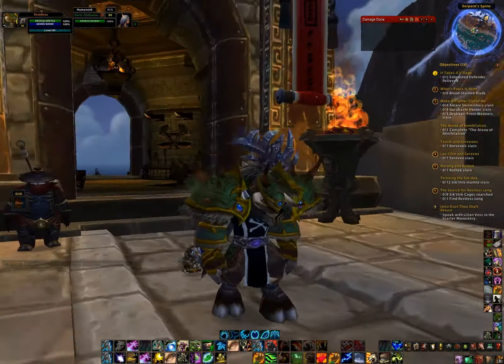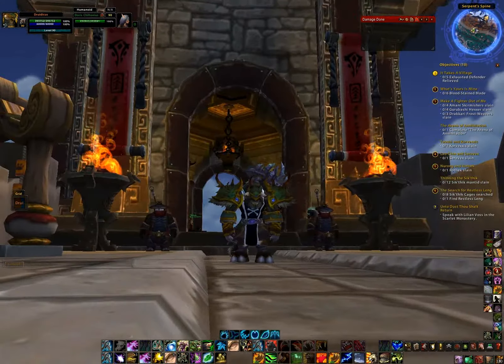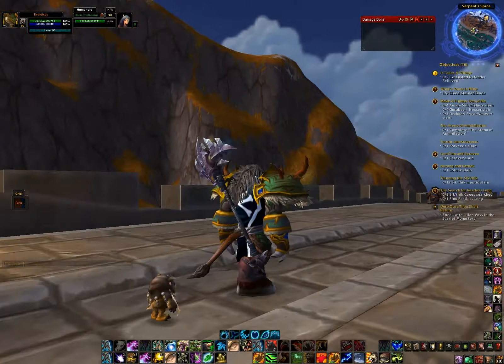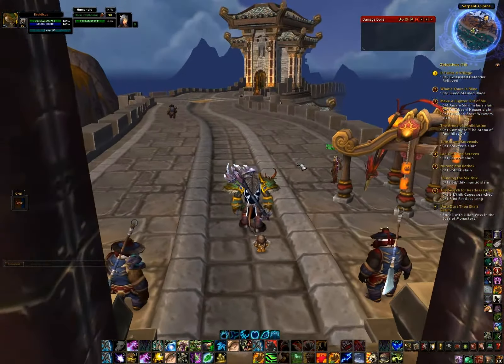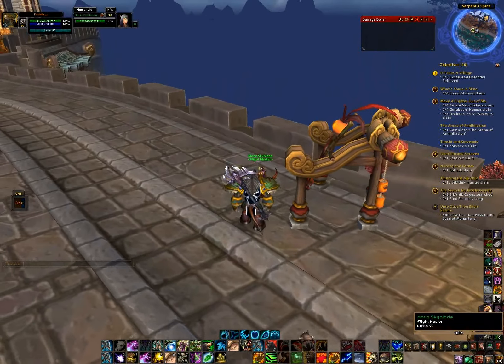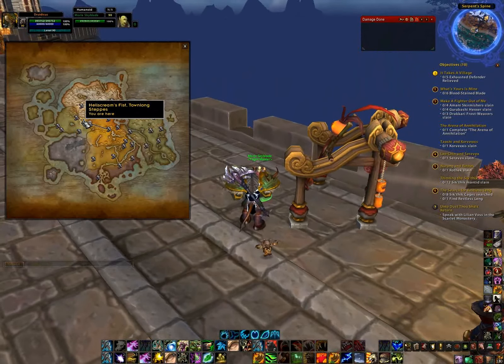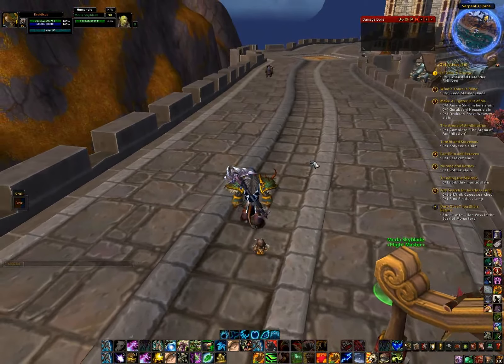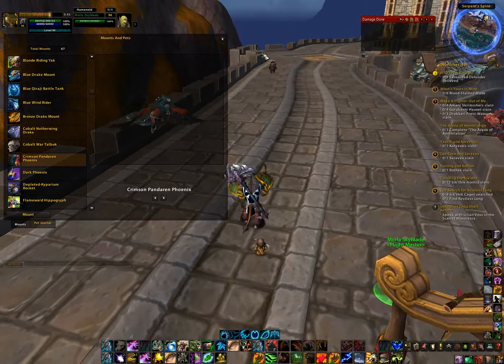This is what the PvP set looks like on my Druid: there's the hat, the gloves, the shoulders, and a pike - I don't have a chest. There is a Flight Master here. The location is called Hellscream's Fist and it's actually considered part of Taolong. We'll go ahead and mount back up and continue the tour.